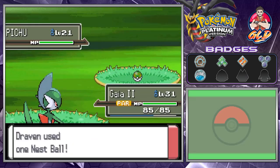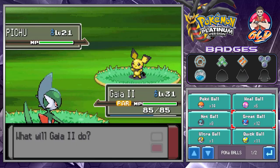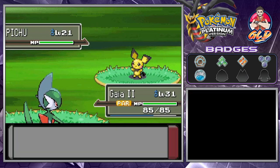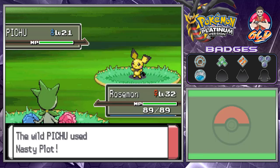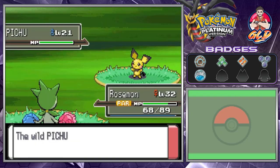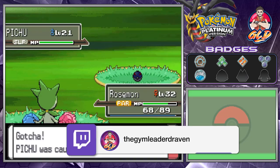This Pokemon does not want to get captured. Let's try a Great Ball — damn it. This Pokemon is asking us to hit it. Let's go with Rosemon and use Grass Whistle. There we go, it's asleep. Who knew Pichus would be hard to capture? And just like that we put it to sleep and caught ourselves a Pichu.